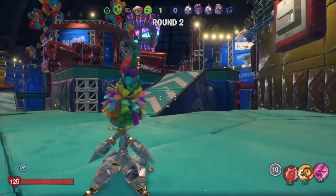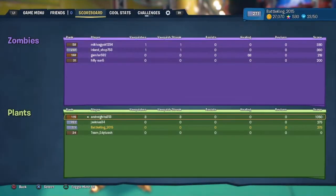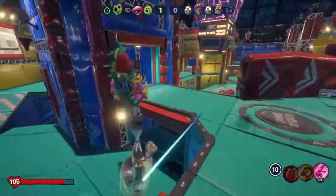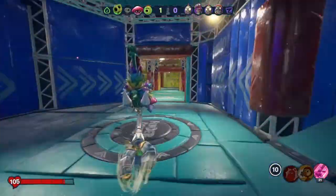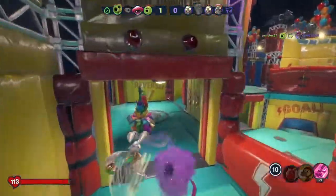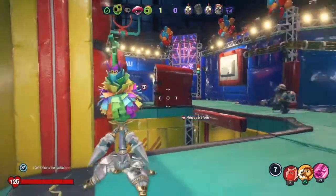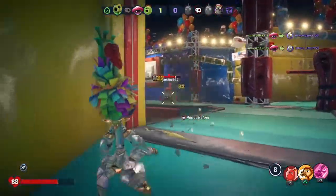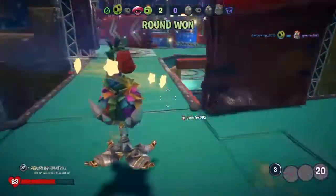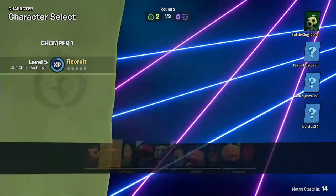We're slightly outnumbered - they've got four zombies and we've only got three. We've got a Nightcap, a Cactus, and my Peashooter. Let's take these out - I'll try and take out the Imps before they can call in the mechs, because two mechs running around would be a big problem. Looks like we already took out the action heroes. There's a turret I need to take out - it'll get annoying very quickly. I take out the Engineer and just like that round one is done.